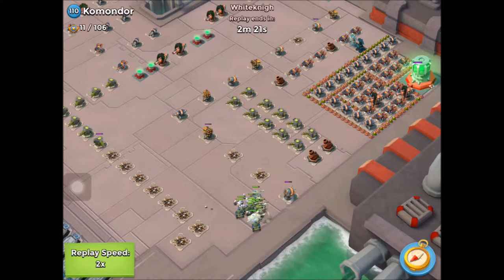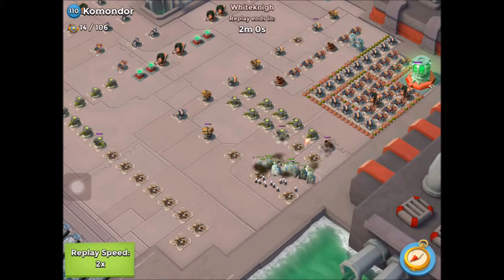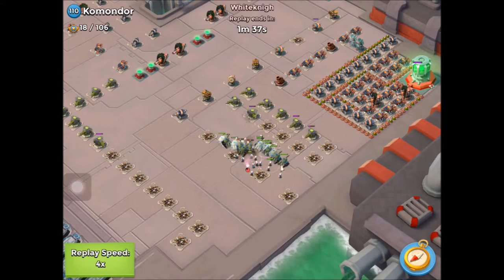The reason you have to take the rocket launchers on the left-hand side down is that when we attack later on down the right-hand edge, if those rocket launchers are still there, they're firing in on troops from the side. And if you're using Zookas or Grenadiers, those rocket launchers can absolutely decimate those type of troops. So it's key to take them out in the first attack.